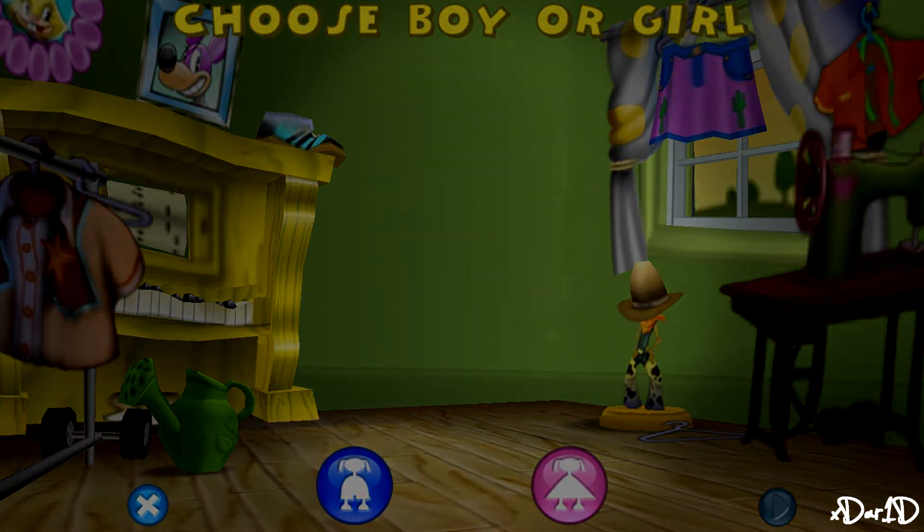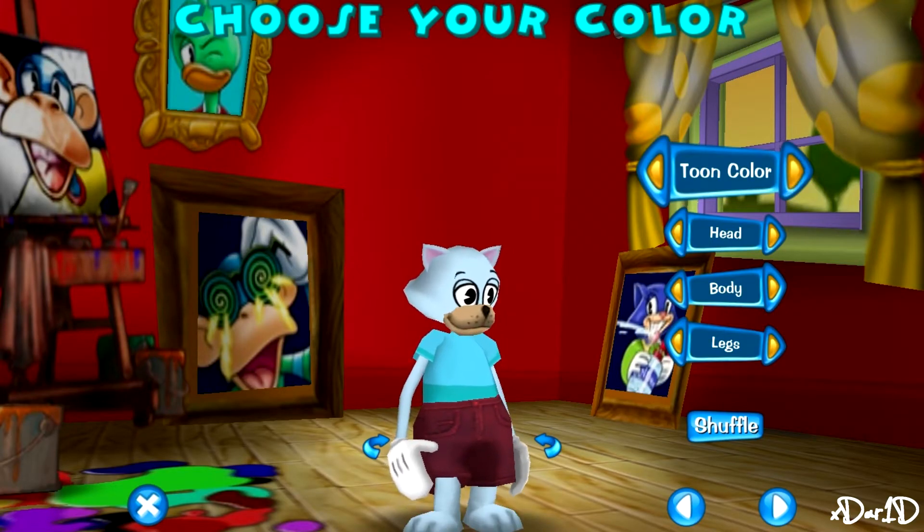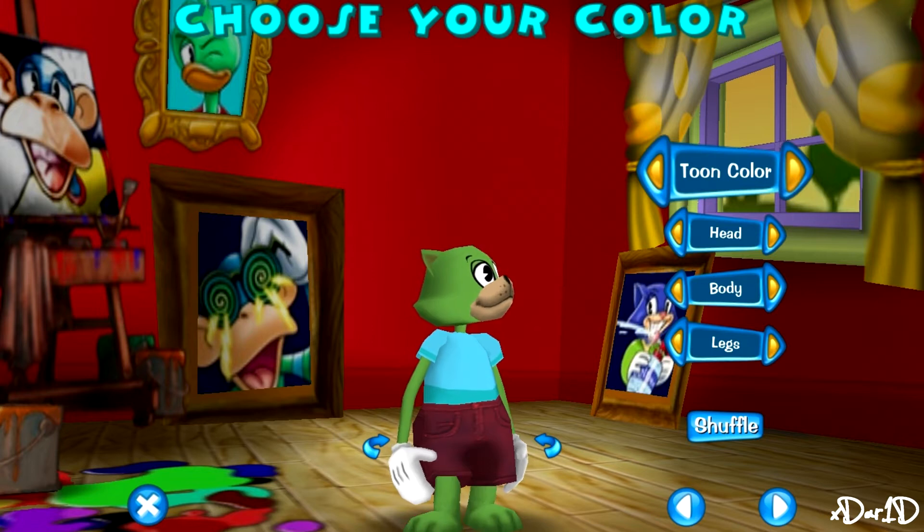The first thing we're going to take a look at are the new colors, which are rose pink, ice blue, mint green, emerald, teal, bronze, amber, crimson, dark green, and steel blue.